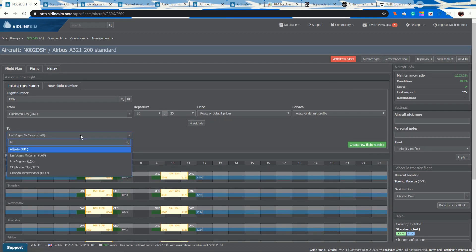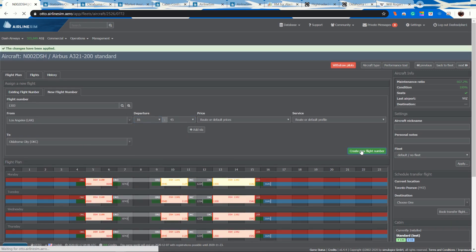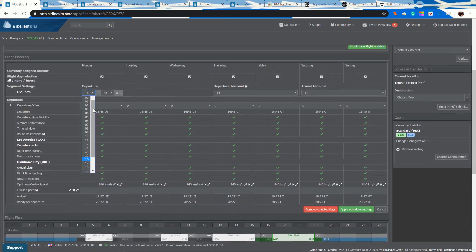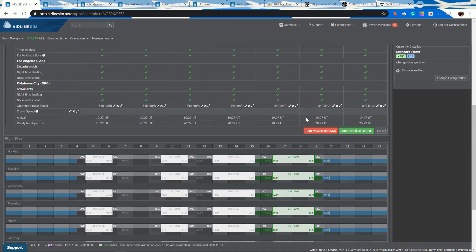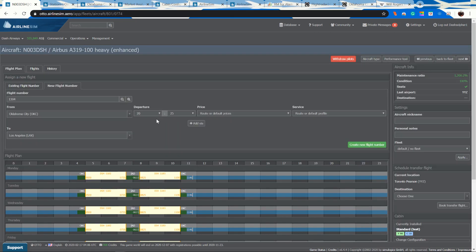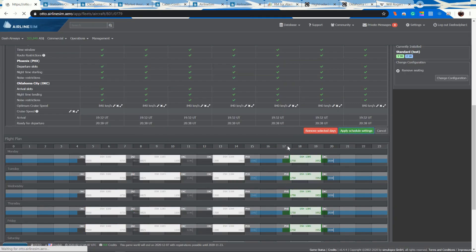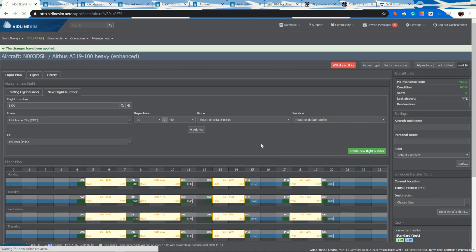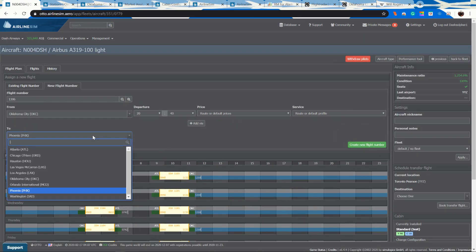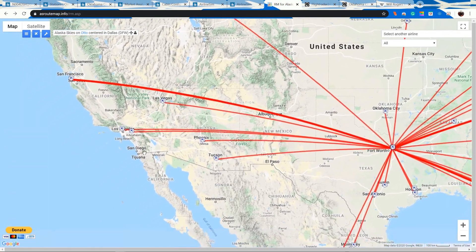Our next flight is to Los Angeles, also departing at 1300. Then we're sending the A319 to Phoenix — placing it there with a bit of maintenance time in between, which is fine.